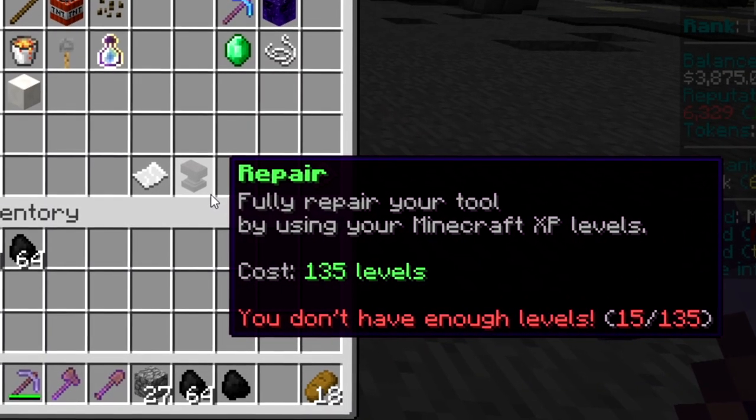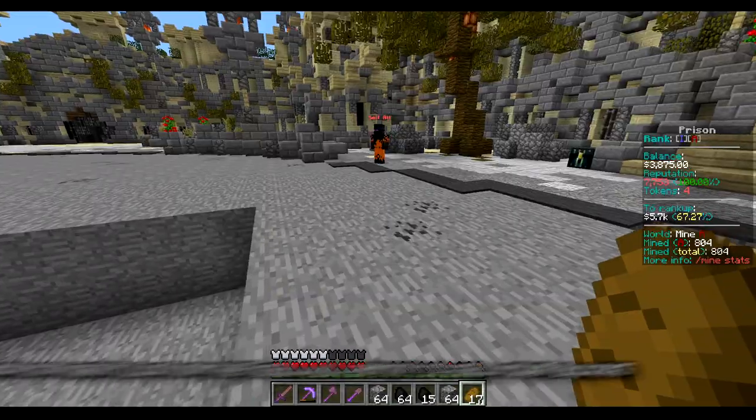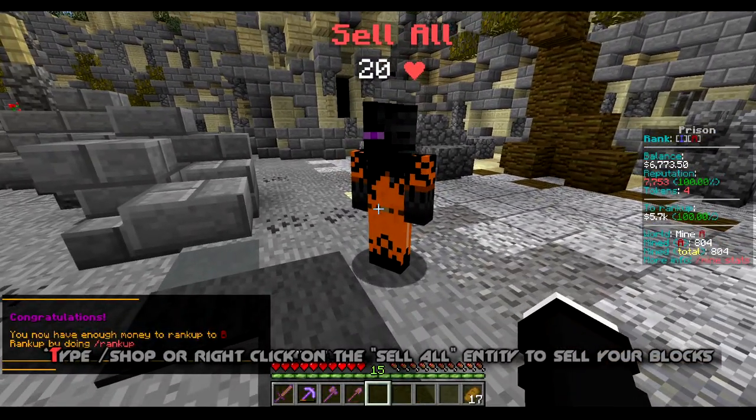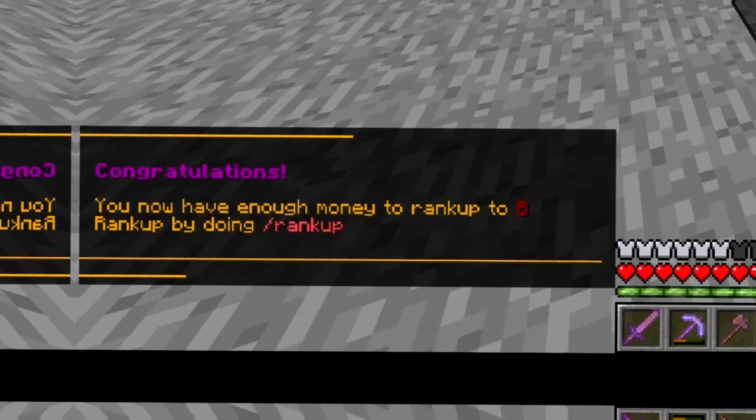If your pickaxe is close to breaking, you can easily fix it through the upgrade menu by using experience levels. As you start mining, you will obtain blocks to sell in slash shop. Use those blocks to earn money and rank up.